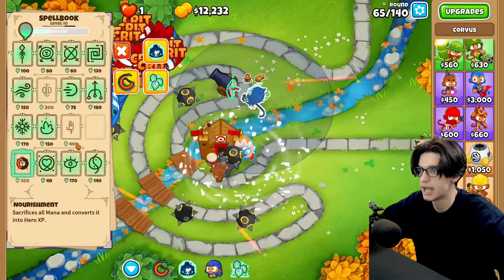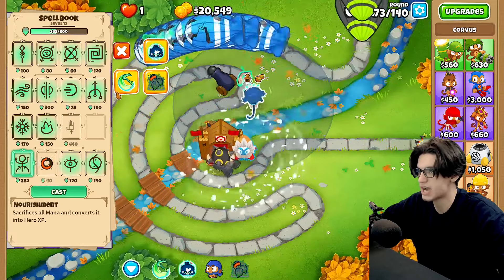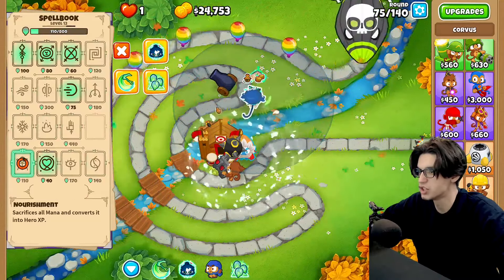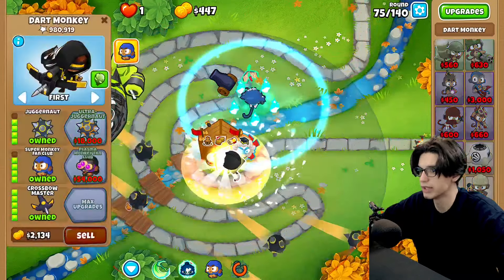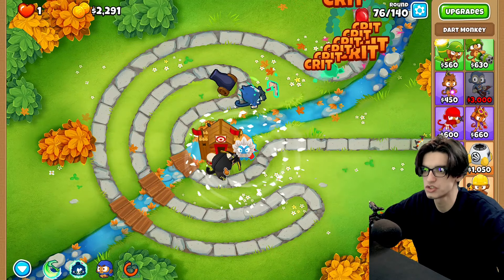Let's nourishment whenever we can on this guy because I'm just kind of wasting mana. We're just trying to level this guy up. I only have a thousand dollars left until crossbow master. Let's go crossbow master — and now we should be absolutely set, especially when we go super monkey fan club. We are lagging a crap ton, and this guy has an absolutely beautiful range — basically full map coverage.